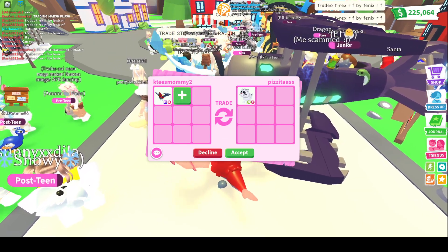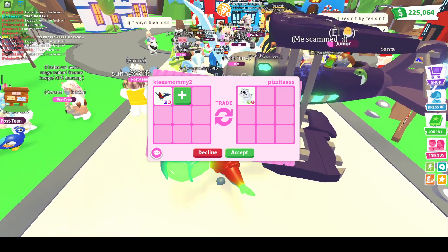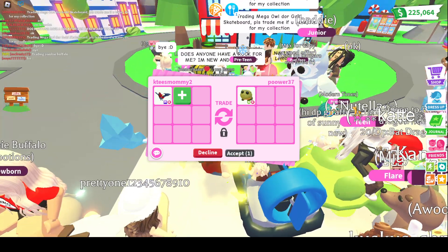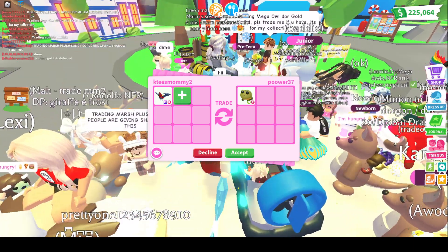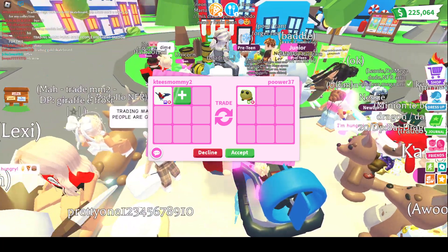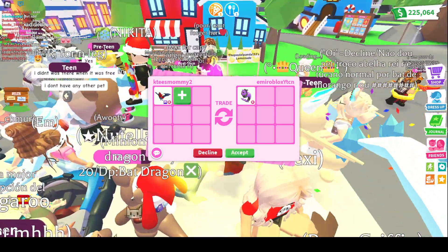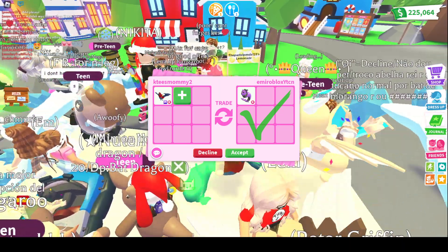First offer — we just joined a server and this person is offering a Neon Ride Lunar White Tiger. I can't accept that, but thank you for the offer. I'm surprised we're not getting any other Megas offered. This is just a Neon Ride Bullfrog — definitely not even equal to a Neon Chickatress, so I'm going to decline. Third offer — this is a Capricorn. Because I don't have one for my collection, but I can't give it up for a Mega Chickatress, so I'm going to have to decline.